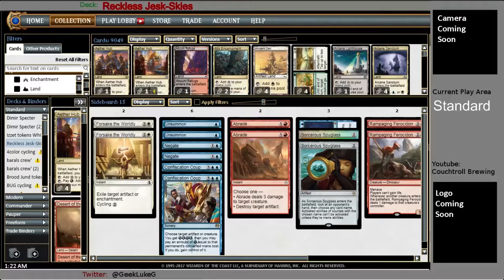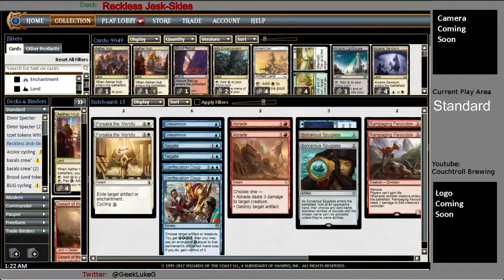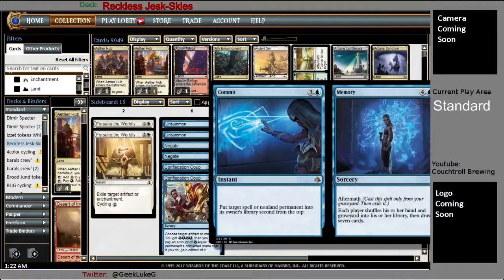Abrade is also good against God-Pharaoh's Gift type decks because it can destroy an artifact. Two Unsummon to deal with bigger creatures that Abrade and Harnessed Lightning can't deal with. Two Negates for control-heavy matchups. Approach of the Second Sun in there as well. Confiscation Coup to try to steal a god — because I'm too cheap to put them in myself. Maybe I can steal a Hostage Taker after he exiles one of my guys and cast a creature out from underneath it — that would be hilarious.